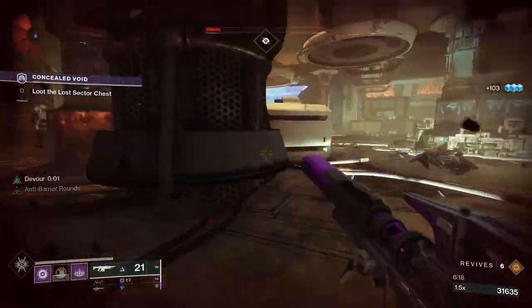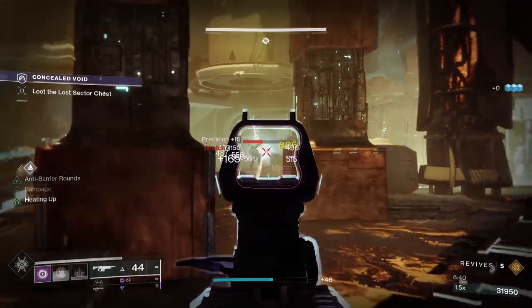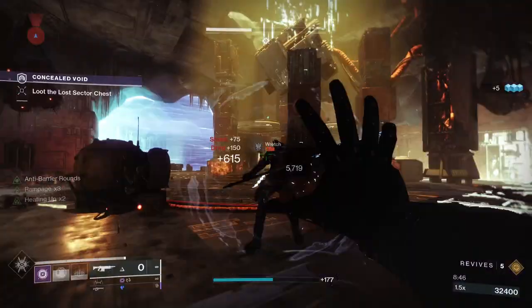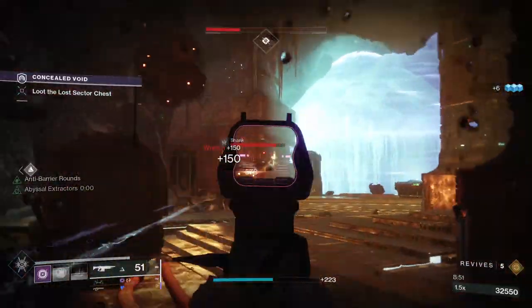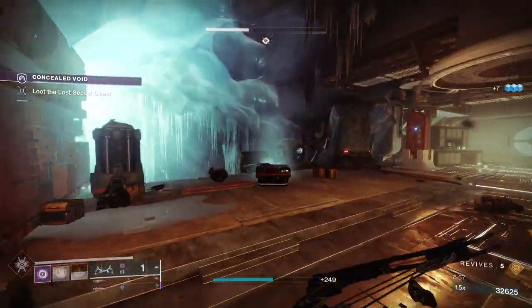If you want to check out the location and the rewards, you can do so in game by completing the Lost Sectors on regular difficulty, then check out the map — the Legend and Master Lost Sectors are indicated by a blue shield icon. Another easy way to check them out is by using a website called todayindestiny.com, which will quickly tell you the location plus what the reward is.